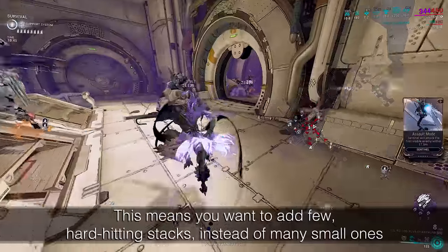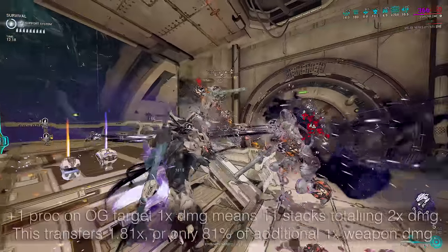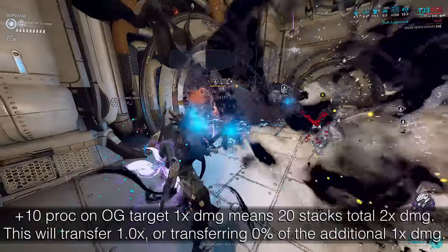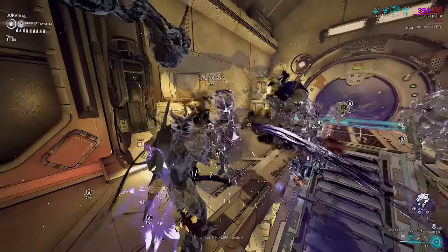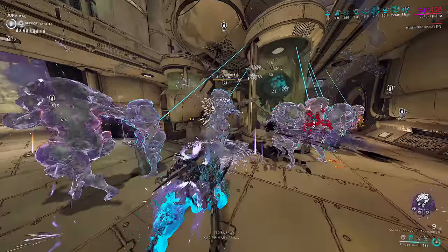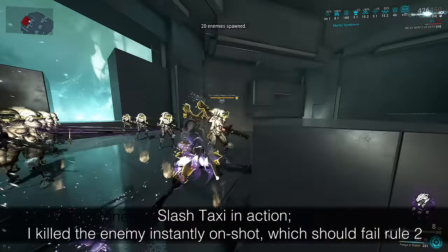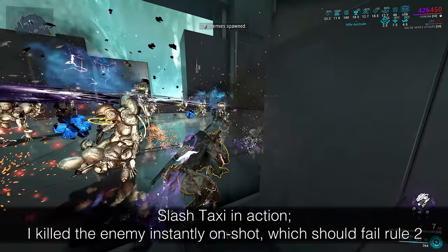This is true regardless of if the gas, electric, or slash DoT landed the kill tick. The biggest caveat, besides getting actually desirable elements out of Varuna's 2, seems to be that the enemy must live the main hit for the status procs to spread. There is a way around this, which I'm coining the slash taxi. The slash taxi is when you use a non-slash status to pass on slash status in an AoE, even when you kill the enemy directly in a single shot.